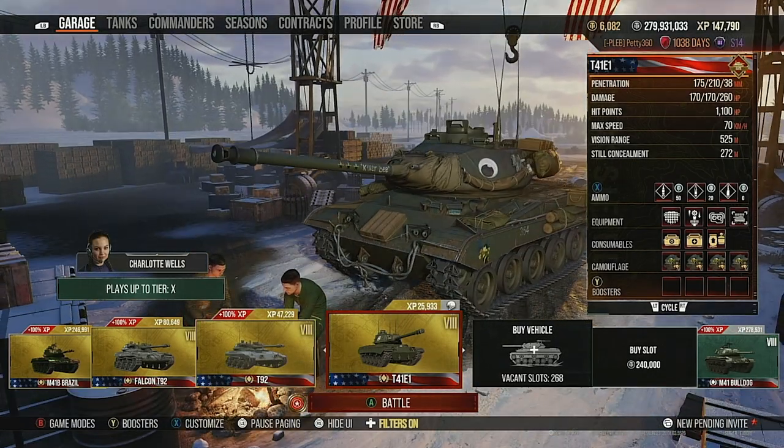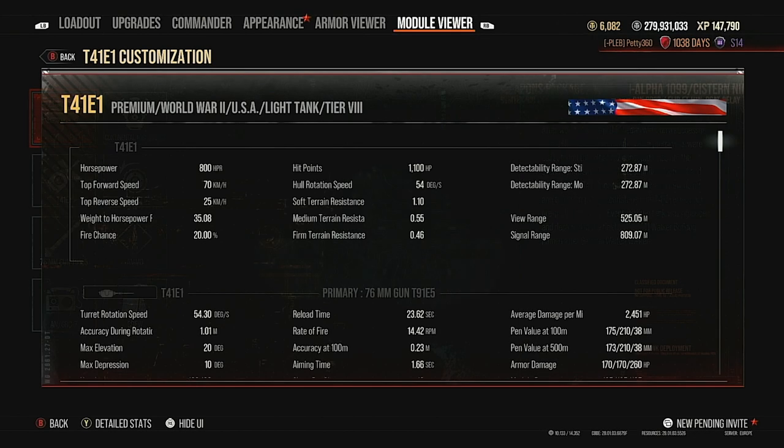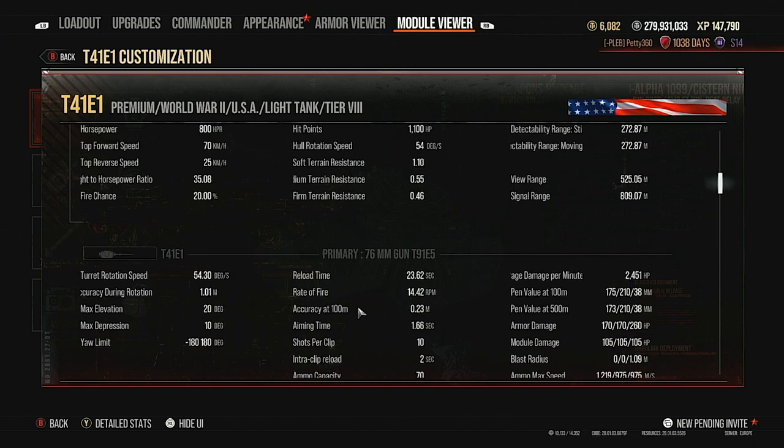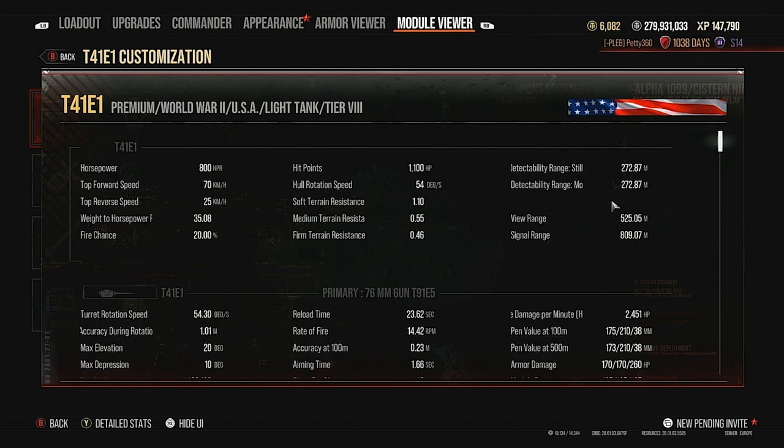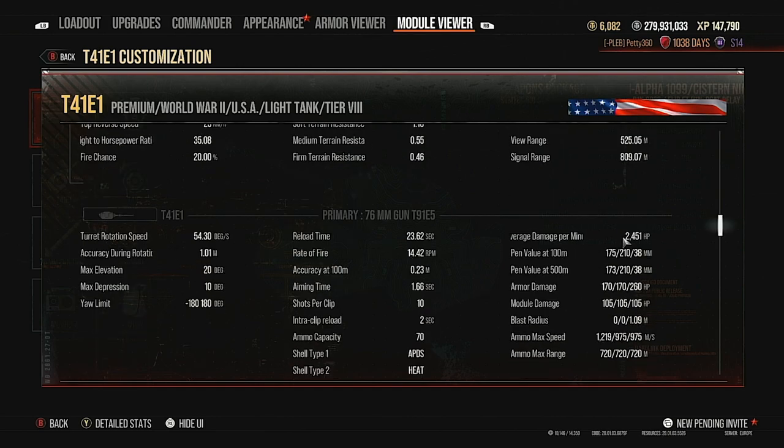Here's what the tank looks like fully equipped. You've got 272 metres of stationary concealment, which is really decent — a lot of tanks may struggle to spot you. And 525 metres view range, which is insane. You're going to out-spot everything, devalue camo on many tanks, and generate lots of assistance damage.